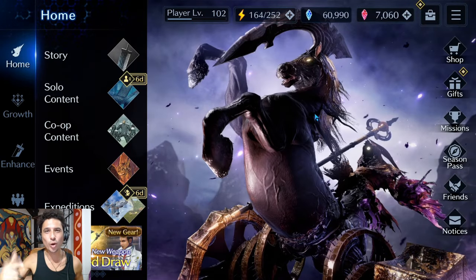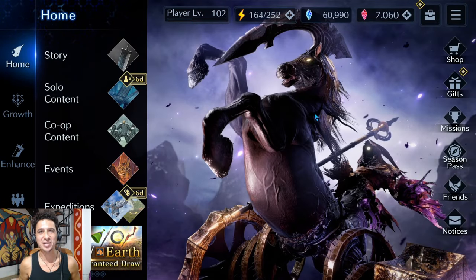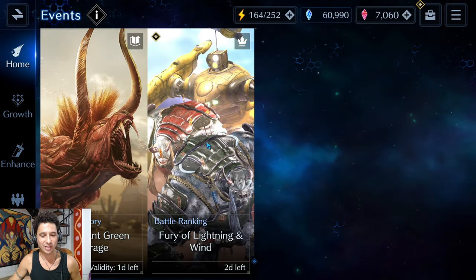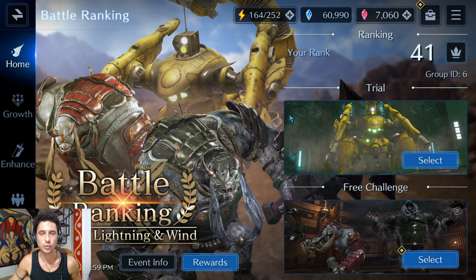Ryder here, welcome back to another Final Fantasy 7 Ever Crisis video. Today I am jumping into the new event and going to be taking on the Fury of Lightning and Wind to get that stage level 130.